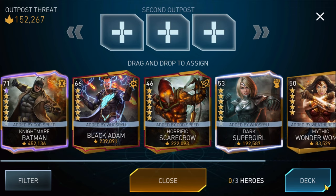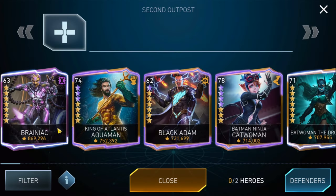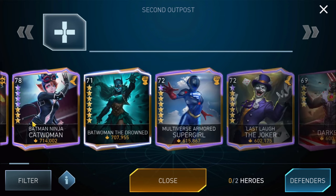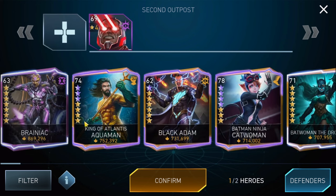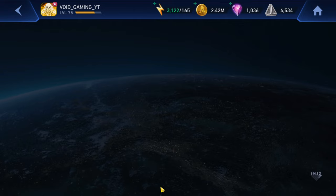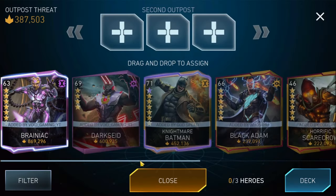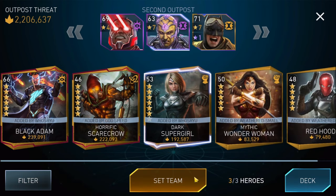Now let's put some characters on outpost number two. We do have some characters — let me put in some from my side. I could go with the Batman Ninja team. Let's do this: Darkside, Brainiac, and I think we also had Nightmare Batman over here, so I'm going to put in Nightmare Batman as well. Darkside, Brainiac, Nightmare Batman — this looks great actually.